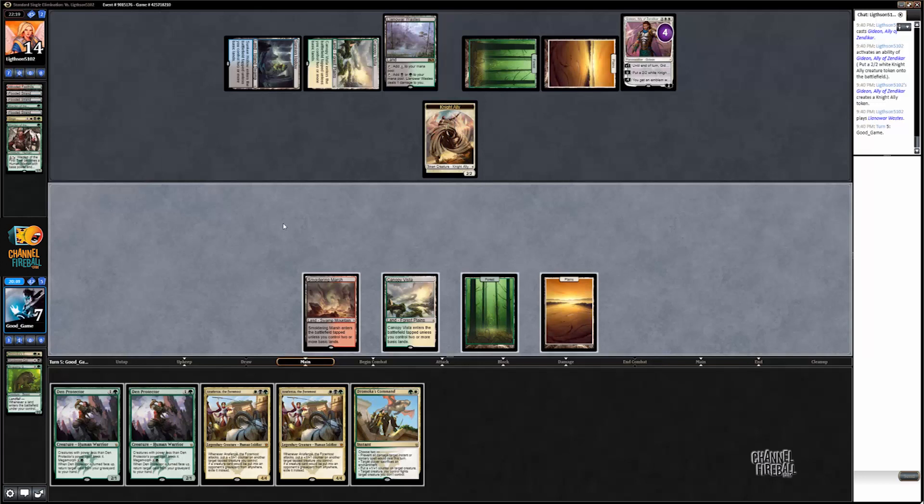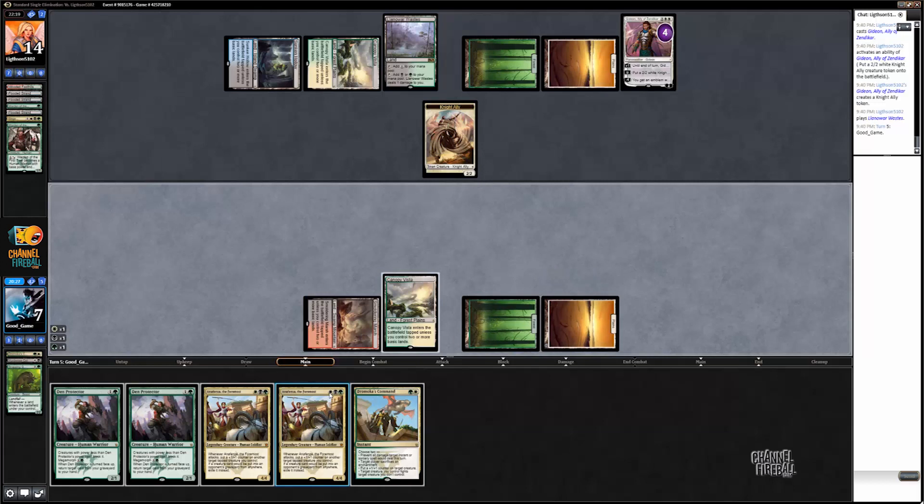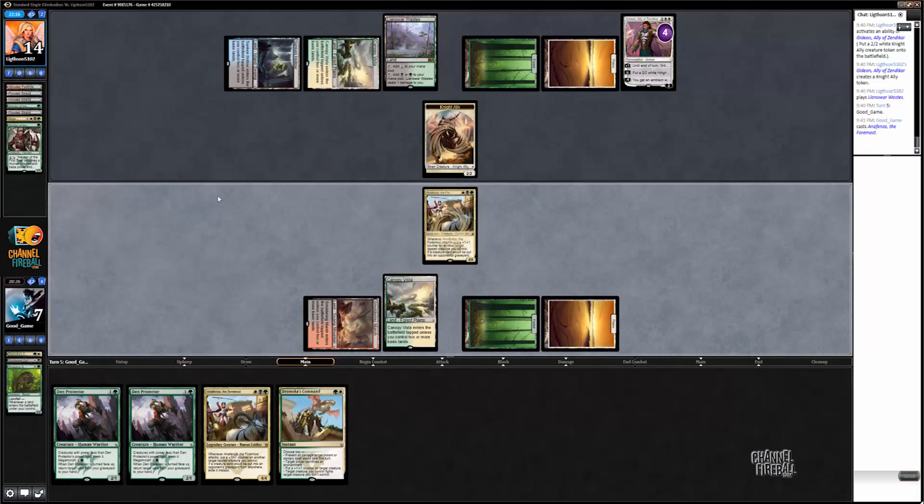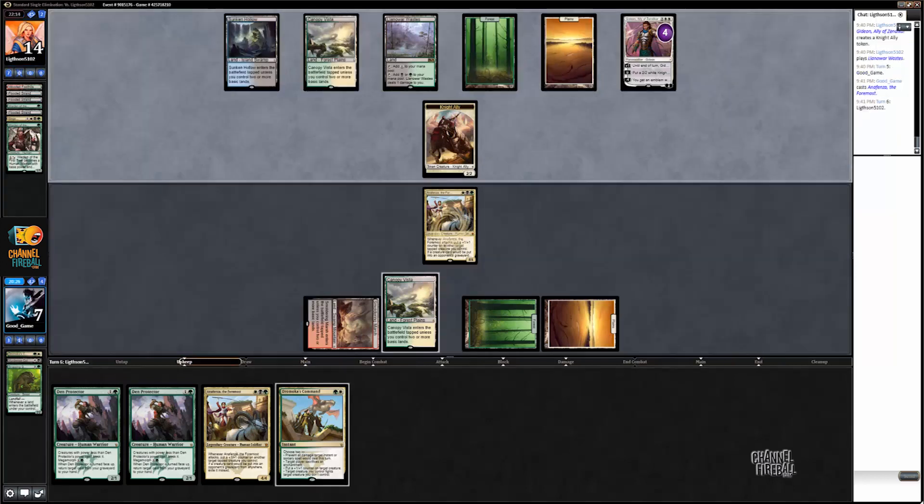So I can play face-up Den Protector and chump Gideon — that sounds awful. I have to play Anafenza and then just block his token, I guess. Okay, I guess that doesn't sound terrible. I'm going to go to 2. And probably — I'm not winning from there. I mean, if he has two lands in hand, I could still win, but I probably can't beat anything else.